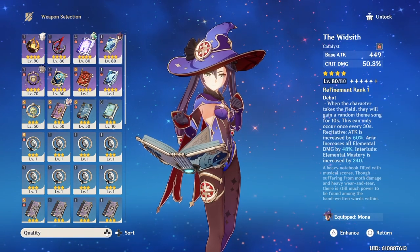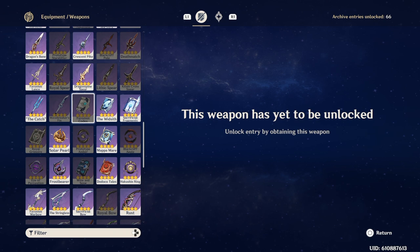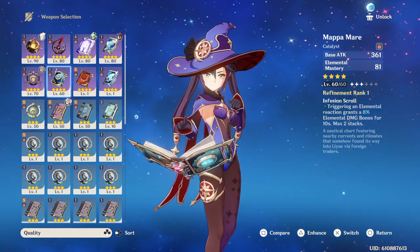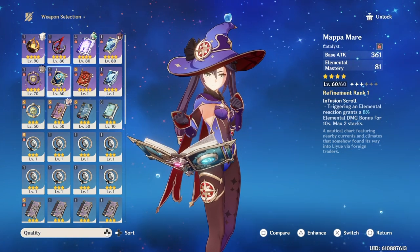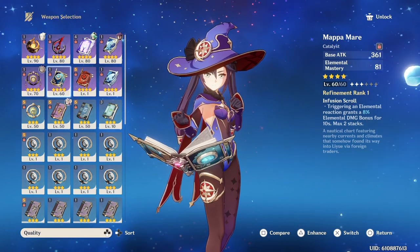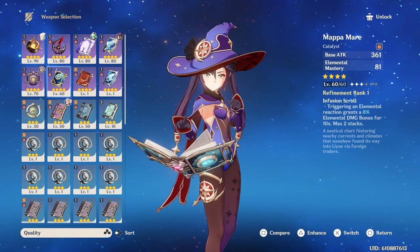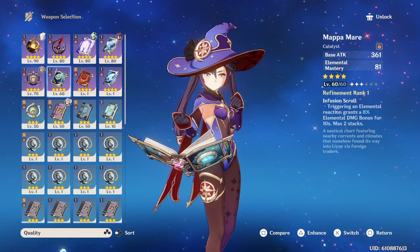Another great weapon is the Favonius Codex, because like all the other Favonius weapons it has an Energy Recharge substat, which is good for Mona. It will help her get her burst more often and passively gives her more Hydro Damage bonus because of her passive. So this is also one of the most used weapons for Mona — it's super good and super reliable, and when you get a crit hit it will give her even more particles. If you don't have any of those weapons, the Mappa Mare is a forgeable weapon you can make at the Blacksmith, and it's pretty good for Mona because that Elemental Mastery substat will help her burst do a ton more damage in a Pyro setting.